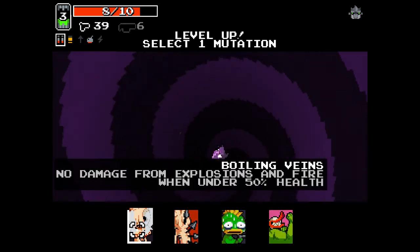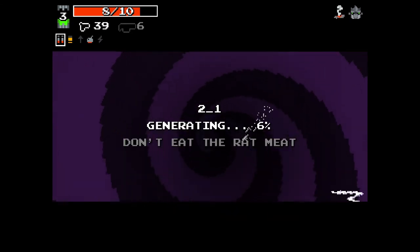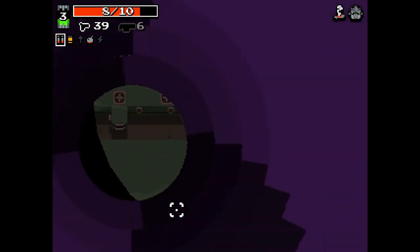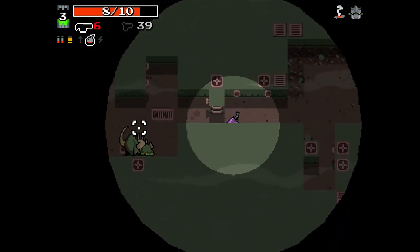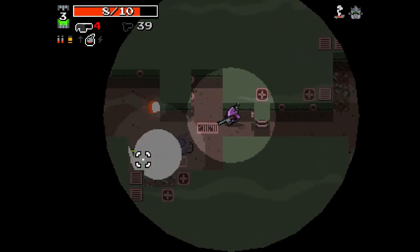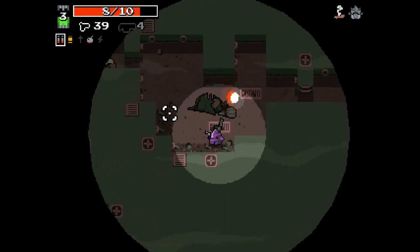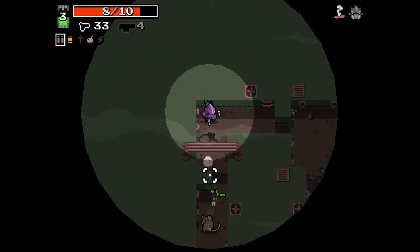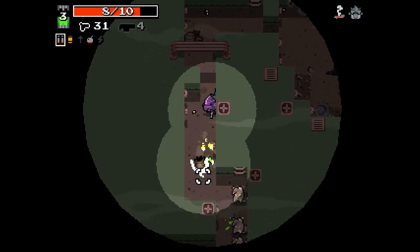Iron max ammo, homing bolts — sure. Boiling veins, why not? Let's plan ahead like we're actually gonna get to the scrap yard. With 39 bullets and six grenades, we're in pretty bad shape. But maybe lady luck will smile upon us — maybe not, probably not.